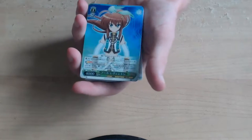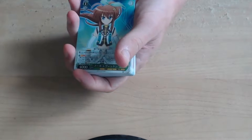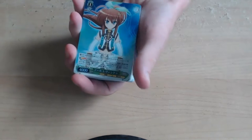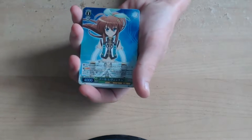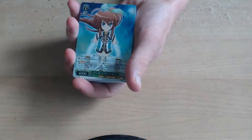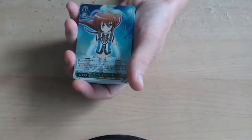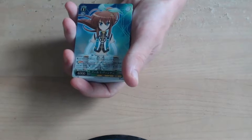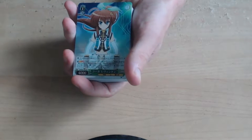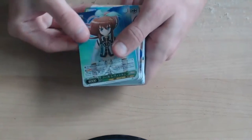So this is number 4, which is Fuca Reventon. If you have two or more other melee characters, this gains 2000 power. It also has a climax combo — when this attacks, if the first strike is in the climax zone, this gains 1000 power and the following ability for the turn: when the battle opponent of this becomes reversed, you may put the top card of your library into your stock.